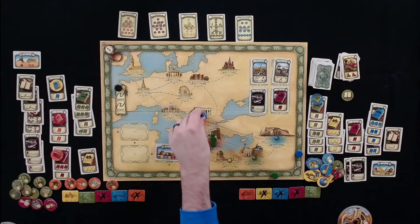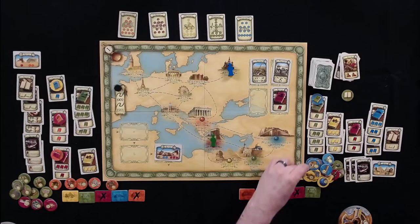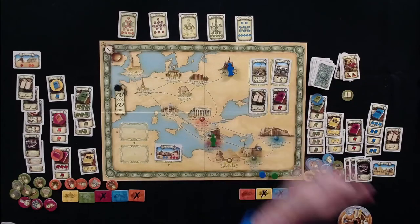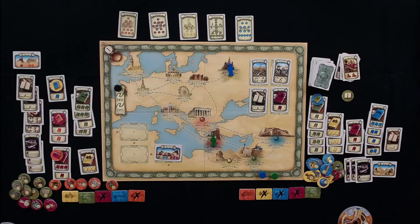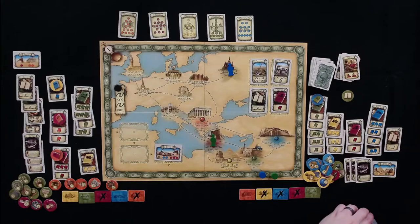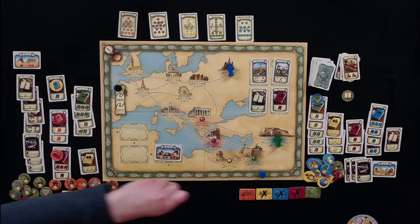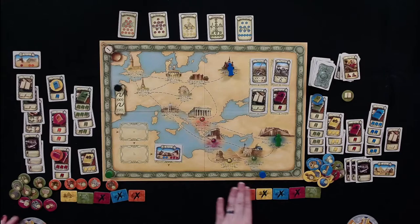Tom moves five weeks and grabs another Congress card. He considers Mesopotamia — has seven knowledge there. He decides to spend ten weeks to draw eight tokens from Mesopotamia, leaving him with a lot of weeks remaining on the year.